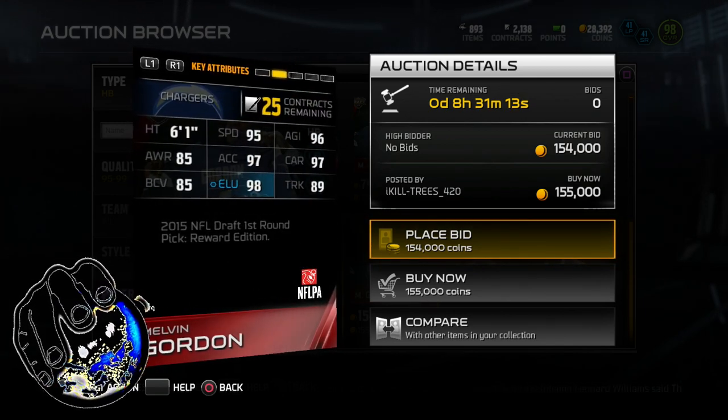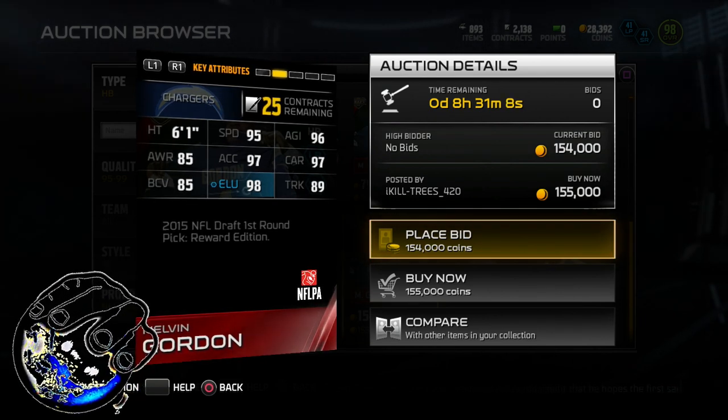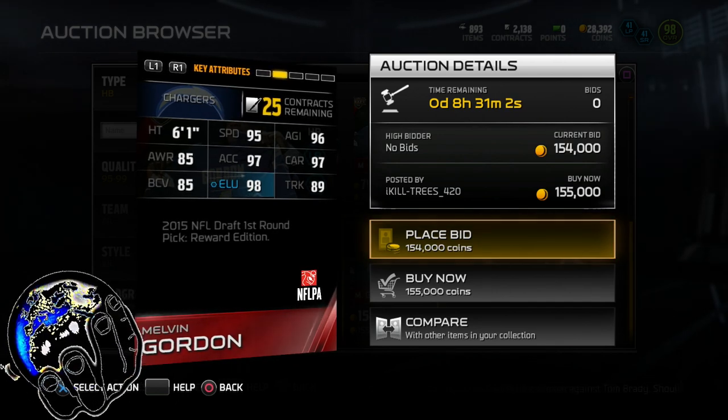Looking at the card overall, he's a big 6'1". I don't really like my running backs that big, especially in Madden 15. Darren McFadden at 6'2" was a combine warrior — he was a really, really good card.